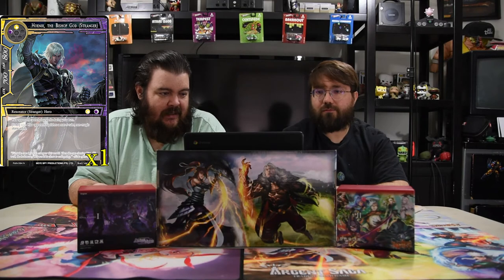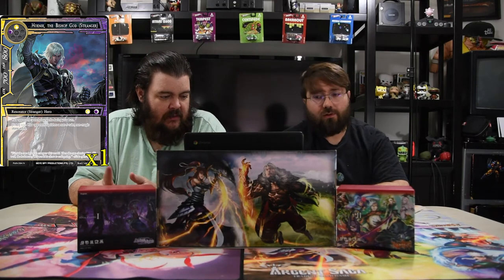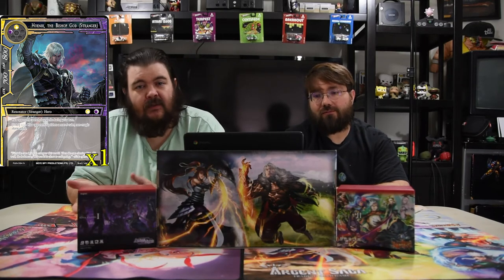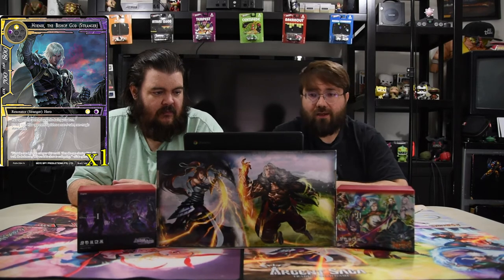Honir, the Bishop God, is a black and a white 7/8 stranger — sounds tame at first. But your opponent cannot play spells during your turn, and on enter your opponent vanishes a non-J ruler, non-magic stone entity. So for two mana, you kill something and your opponent gets no instants or flash during your turn — no instacast, no nothing. Not tame at all.